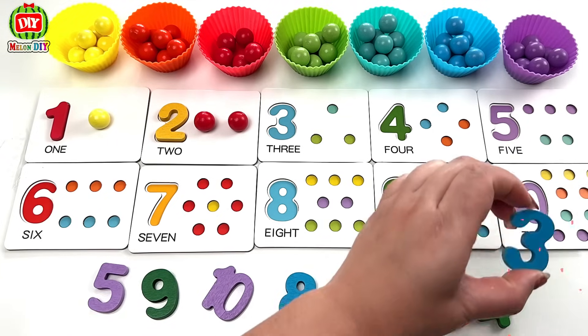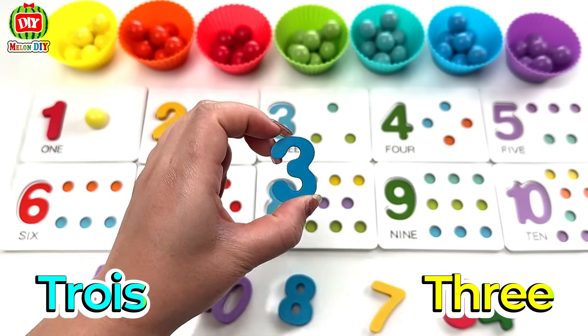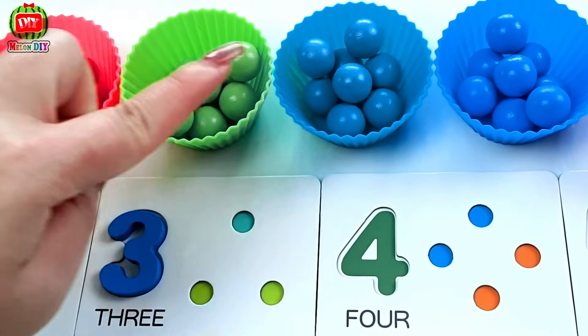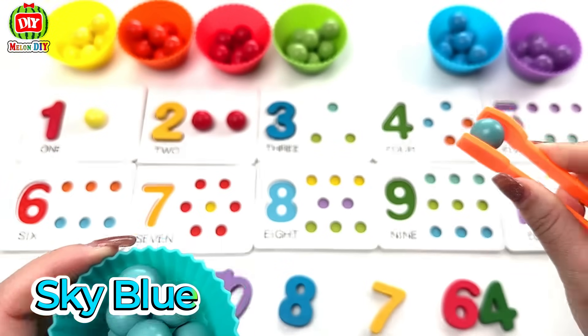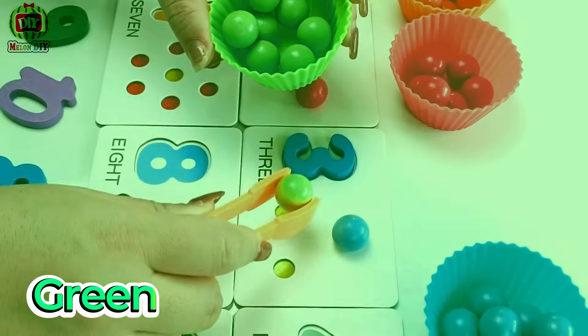3. 3. Ensuite, nous avons besoin d'une boule bleu ciel et deux boules vertes. Sky blue — 2. 3. 2.